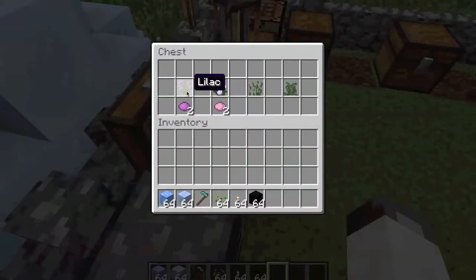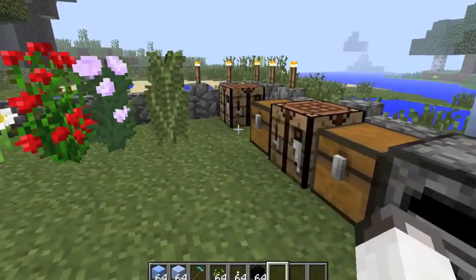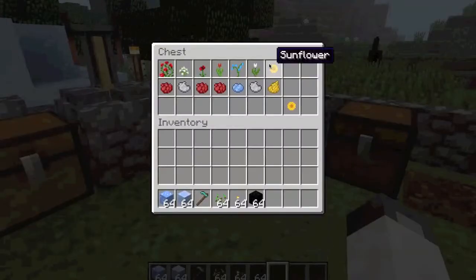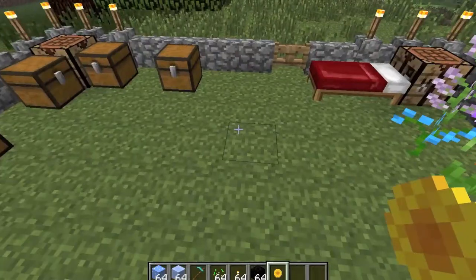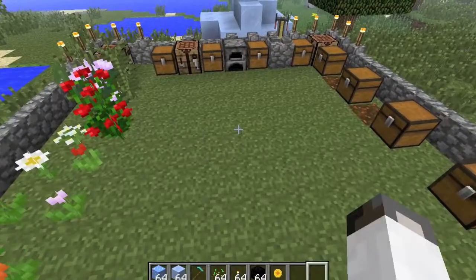Here's the lilac, which gives magenta dye, and the peony, which gives pink dye. Here's the main ones — the sunflower, which makes a dandelion-like yellow. They all really give their own sort of color. When you find a sunflower in the wild, you can place it down.